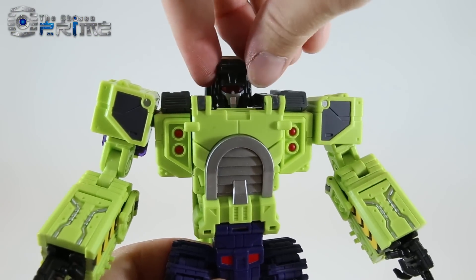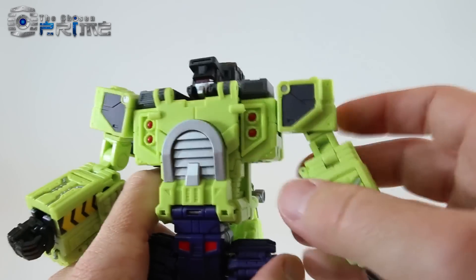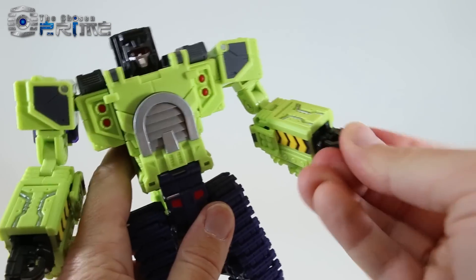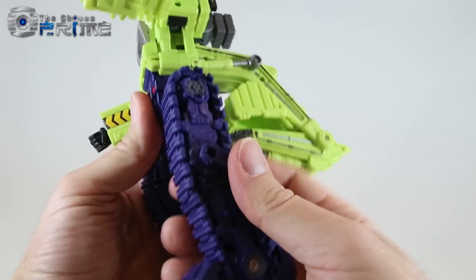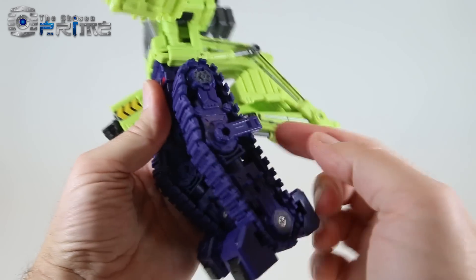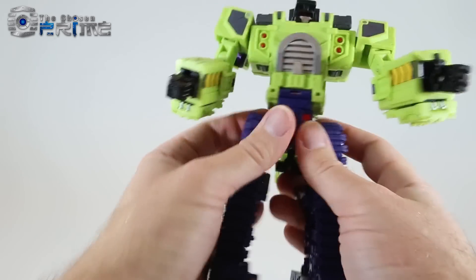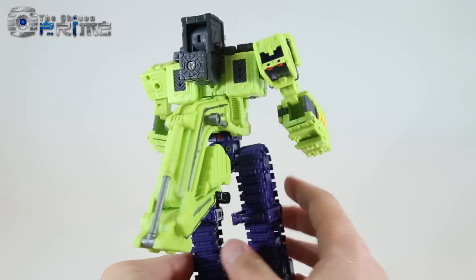Looking at Unearthed in some robot mode details — he's got a really nice G1-styled head that can rotate as well as pivot a little bit. His arms can rotate, and if you lift this panel up, his arms can lift up fully. He essentially has double-jointed elbows and a bicep swivel. His hands can rotate and each finger is individually on a ball joint. He does have waist swivel. The coolest part is the way the legs work — he still has working treads and you still get a nice knee bend in both knees. Both his heel and his toe can pivot for ankle articulation.